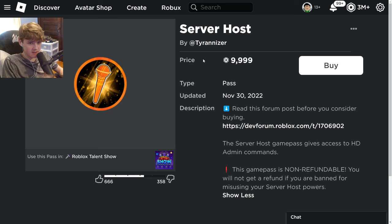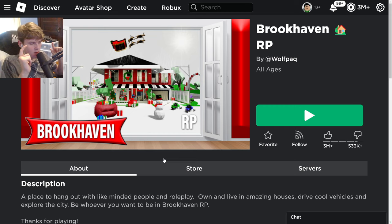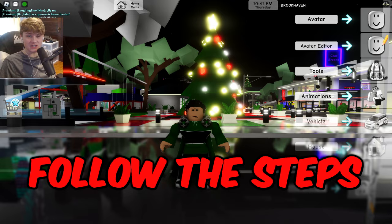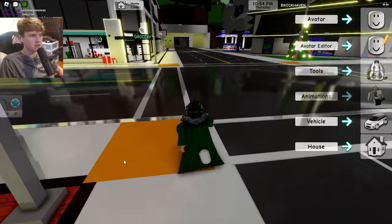I want to get admin in Brookhaven RP since it's my favorite game on Roblox. I'm going to go to Brookhaven RP and click play. In order to get admin in Brookhaven RP, we are actually going to be pasting a glitched command.